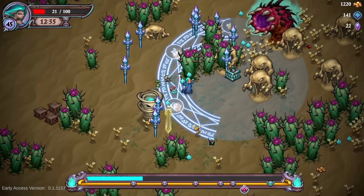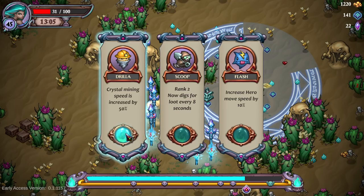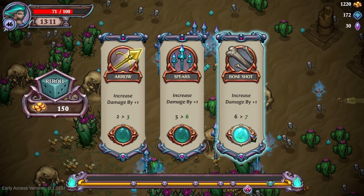We're at 21 life — that's not good at all. Hopefully the next pet is the magnet pet — is that even a thing? Wait, I can use these terrain pieces to protect ourselves — I'm going to have everybody get stuck in here. Rank 2 — now digs for loot every 8 seconds, increase hero movement speed by 10, crystal mining speed increased. I'd assume crystal mining speed out of those. Re-roll cost increases permanently — complete trash. I completely disagree with that design.